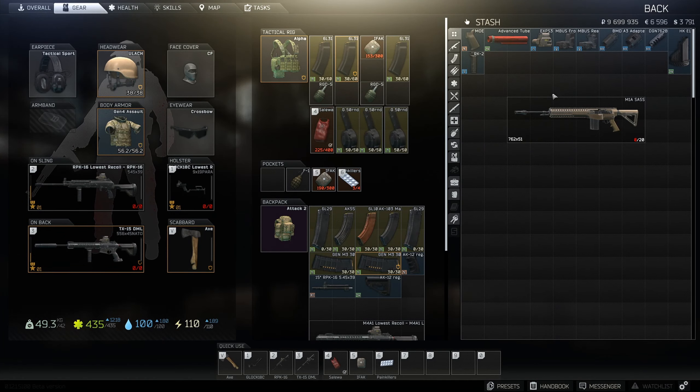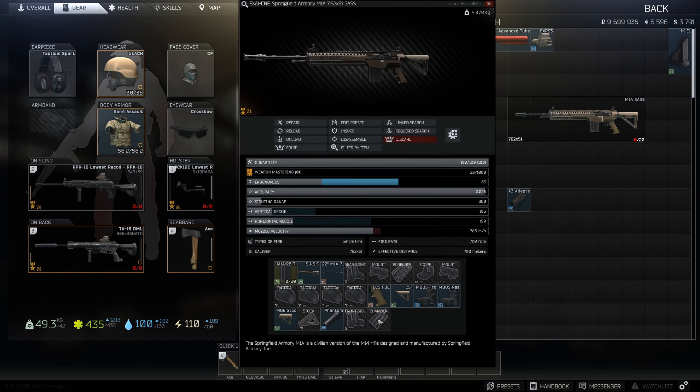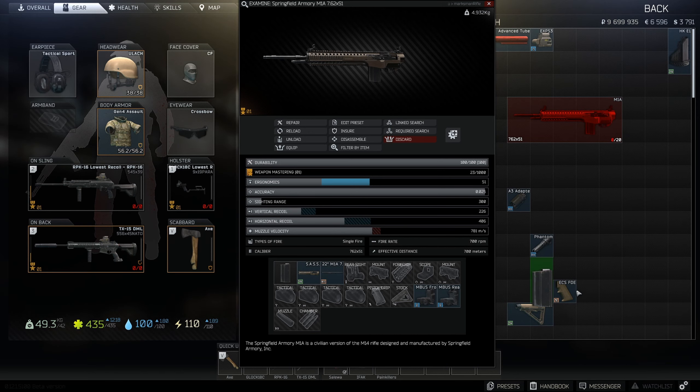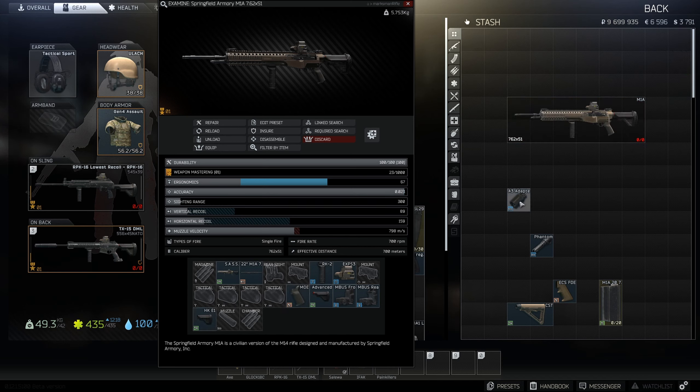Now let's pull it all together. And here we go — this is the lowest recoil build for the M1A.